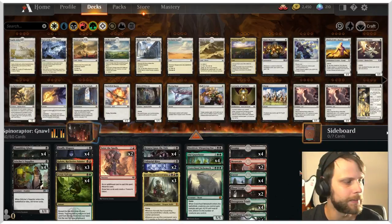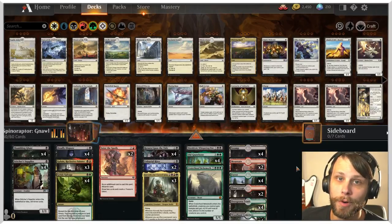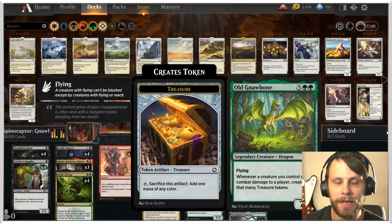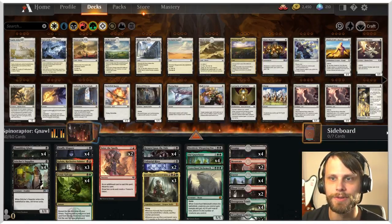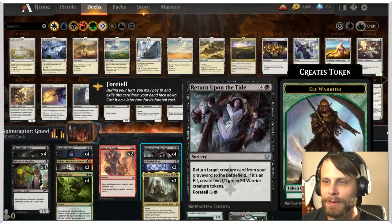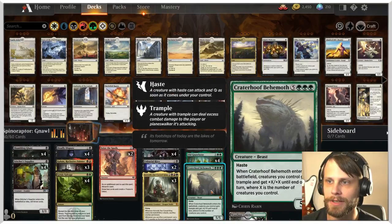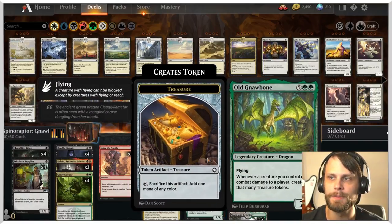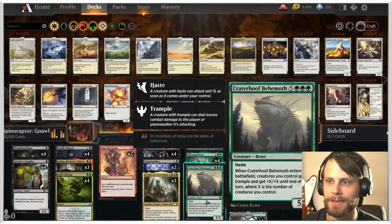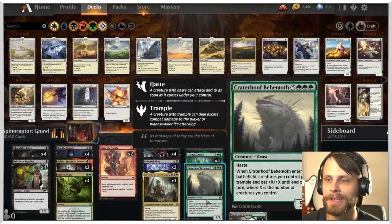This is very much a reanimator style list. Spinneraptor, you got a rating of four between Alex and myself, because you didn't just create a reanimator list here — you really get to capitalize on Old Gnawbone's ability with the extra treasure tokens. The idea is to use Unburial Rites or Return Upon the Tide to pull a creature from the graveyard and throw it onto the battlefield. We've got great targets: Sheldreth, Craterhoof, even Korvold. But we really want to get Old Gnawbone down to start dealing damage, create a ton of treasure tokens, and then all these other reanimator targets stranded in hand become playable.